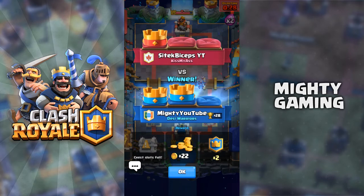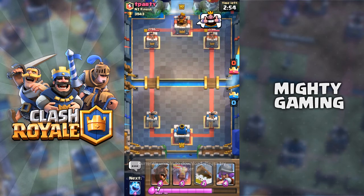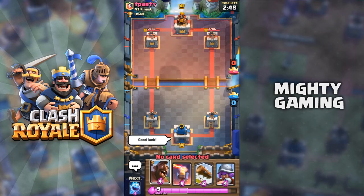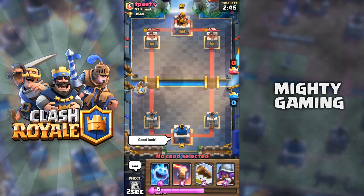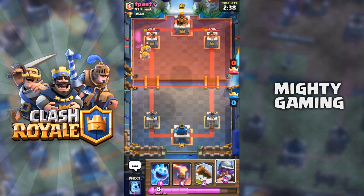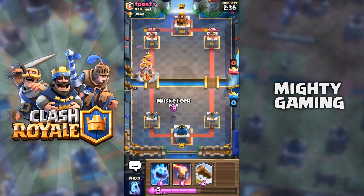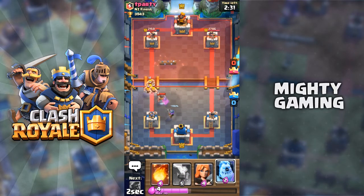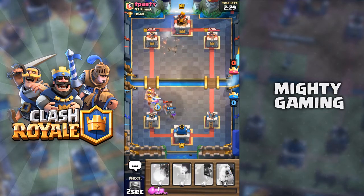That was the first match — we won it. Now for the second match we're fighting Tea Party from NZ Finest. Good game and good luck. I'm gonna put the Hog Rider again at the start just to see what he has. He has Barbarians but the Hog gets two hits. I try to defend using Ice Spirit but I accidentally put the Log — I wanted the Valkyrie. My bad.